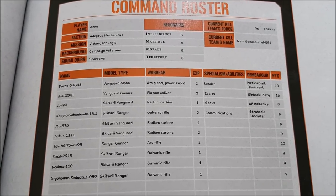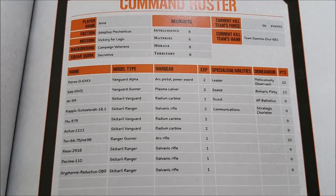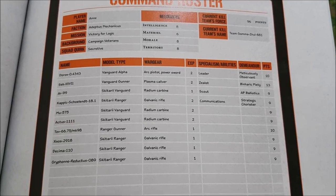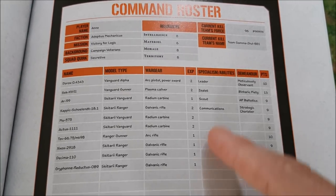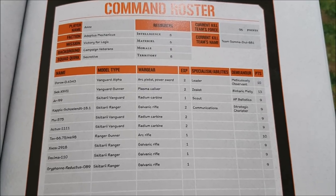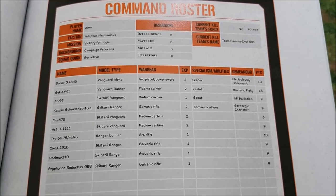You have to have a leader for extra command points. You can pick up to three more specialists at no additional points cost beyond the weapons you put on them. When playing pickup games with match play you're always level one, but when playing campaigns with mates you'll be ranking these guys up. As they level up it'll cost more points to field them — you've got 100 points to work with. Your command roster will flex as the campaign progresses. They also suggest that after a certain number of battles, both teams can agree to expand to 150 points.